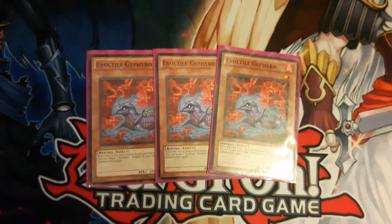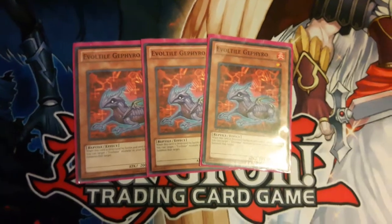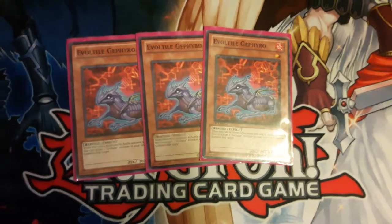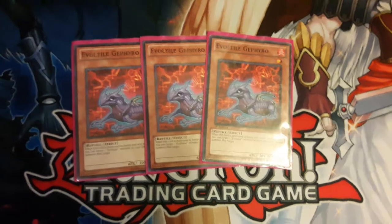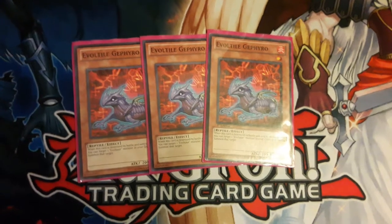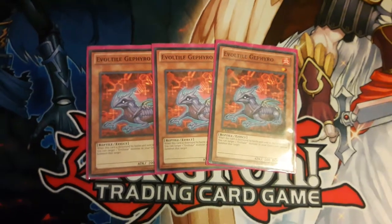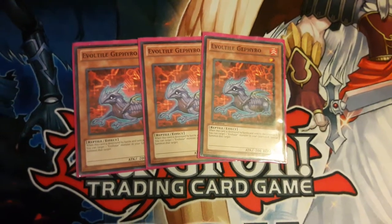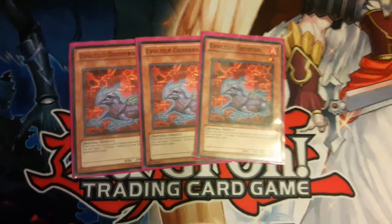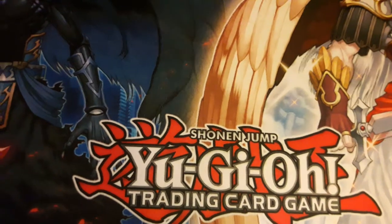The only thing I hate about Gafiro is he must be destroyed by battle — only by battle. So this is a set-and-pass card. You want to set him with a mirror force or scrap iron, pass, and hopefully they attack into it. Then you bring out something to defend yourself after that. Gafiro is probably one of the better ones for late game, not so much early game, but you don't want to miss him — running three isn't too bad.